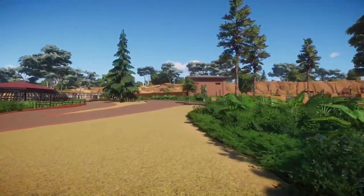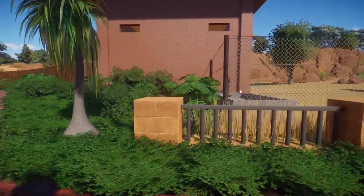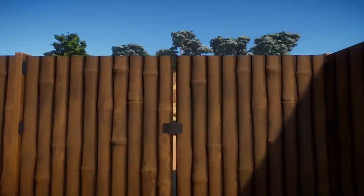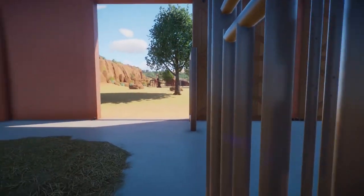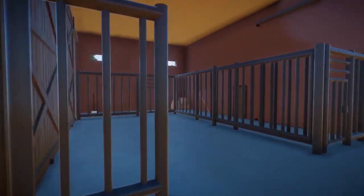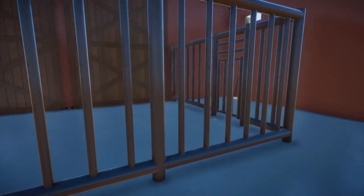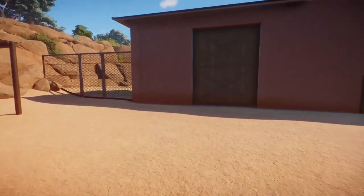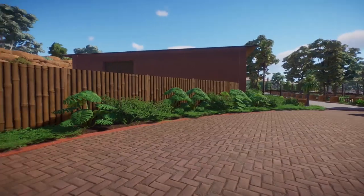Let's grab a closer look at the giraffe stalls. You can check the inside - we've got some water out here for the giraffe, a staff gate, and a big old sliding door so the giraffe can come in. We also have some staff area back here. It looks a little modern but it's really hard to find old zoo backstage reference material, so I'm guessing a lot of it.